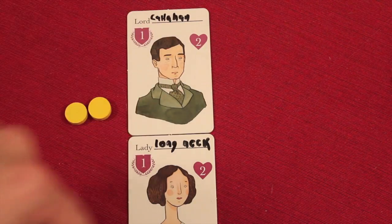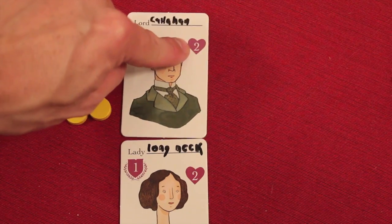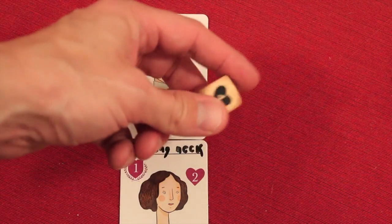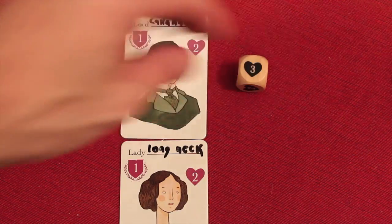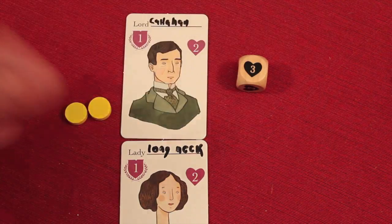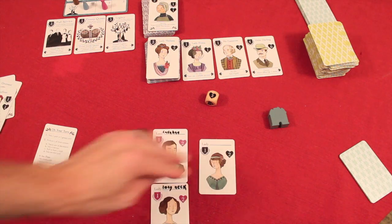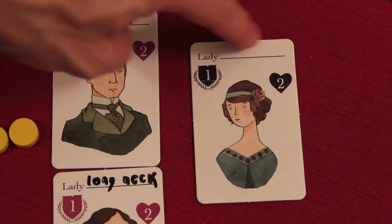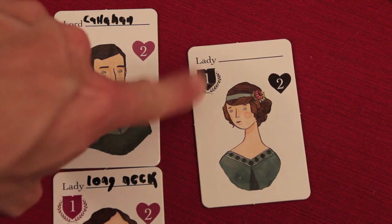Another thing you could do is try to roll to have a baby. We look at the birth numbers here — how fertile they are. This is a four. You get to roll a six-sided die with one through six, and if you roll a four or less, boom, you get to have a kid. We rolled a three, so we get a kid. We take another one from the birth deck, put them here to show it's their kid, get to write a funny name, and when they're birthed you also get one status point.